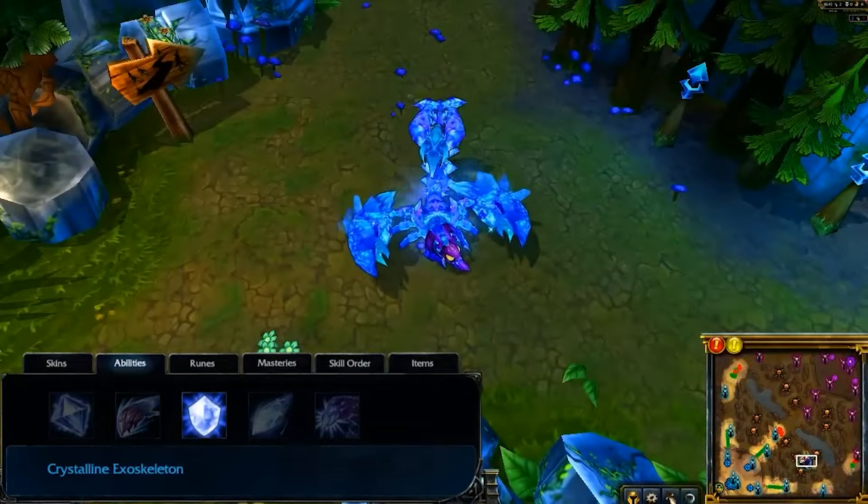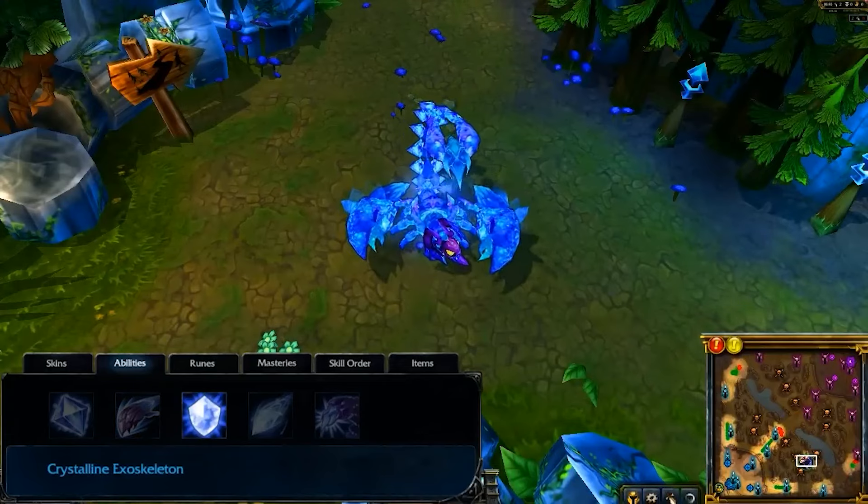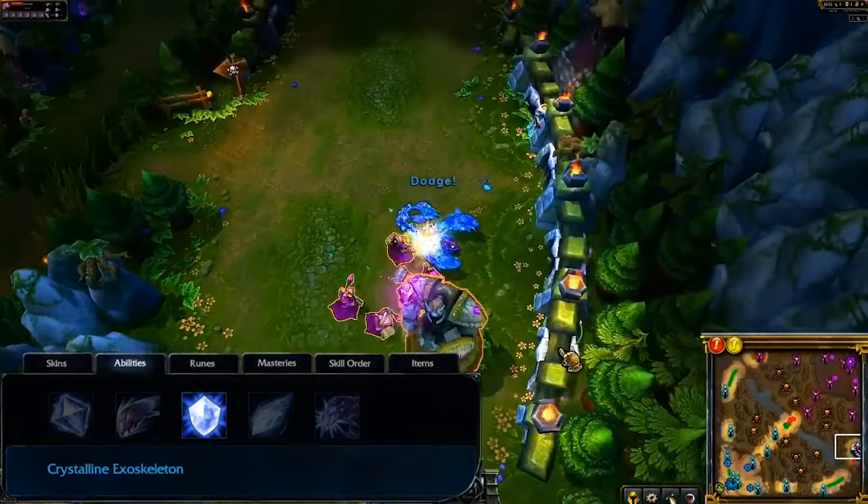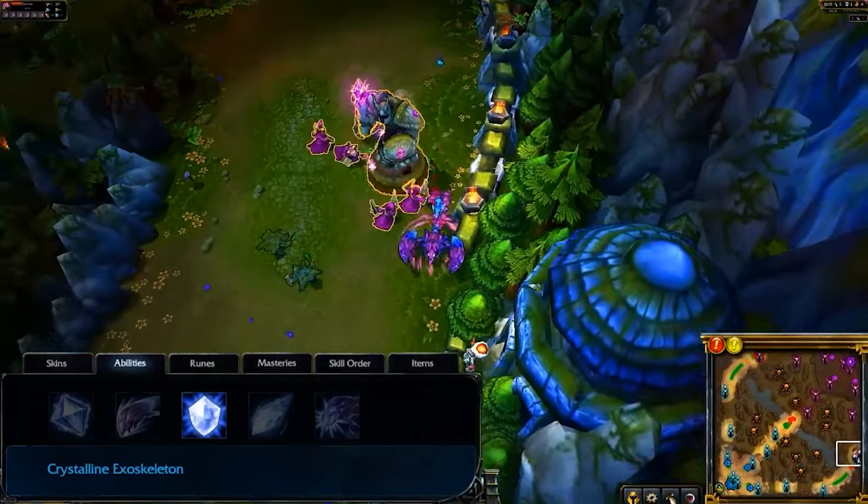Crystal Exoskeleton gives Skarner bonus movement and attack speed in addition to a damage-blocking shield for a few seconds. If the shield breaks or times out, the speed buffs end.